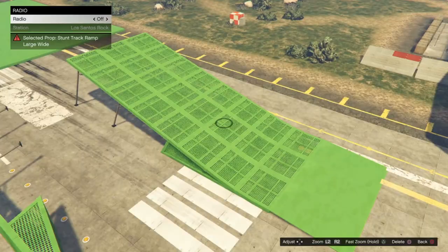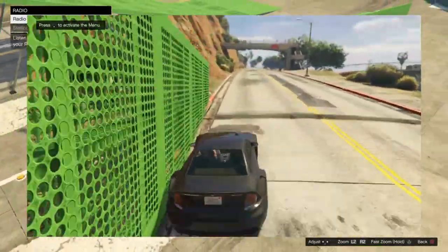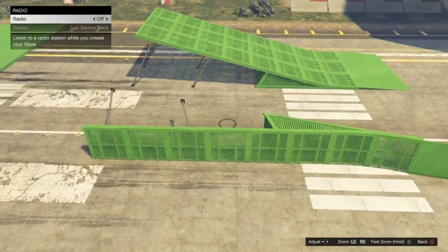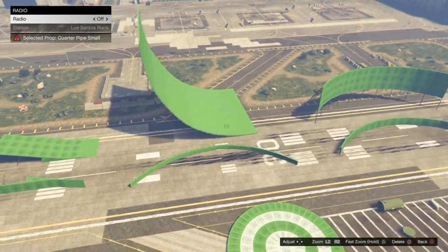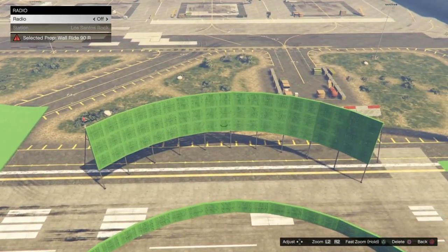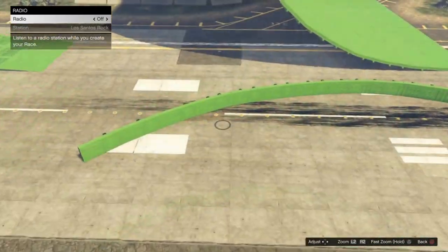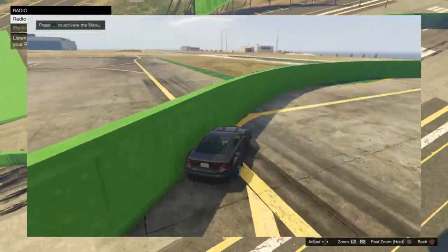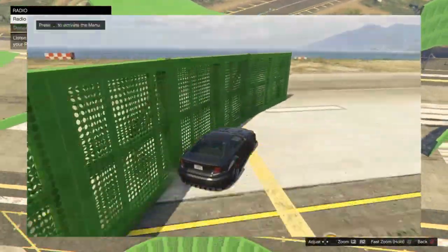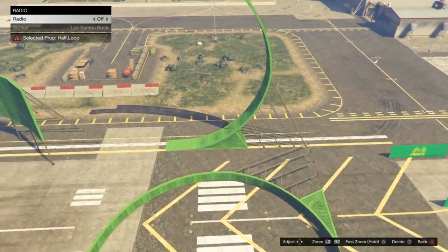Next we've got stunt ramps — they come in several different angles and sizes, all fine to use. You can turn them sideways into a barrier or wall. Then we've got the quarter pipe, which comes in a couple different sizes, and the wall ride props, which have different sizes and angles. Both can be turned sideways and lowered into the ground to make a nice outside barrier for a turn, and the hitbox on those is fine.